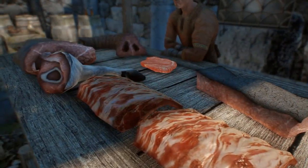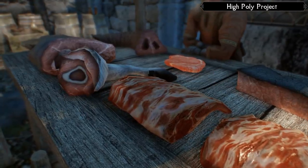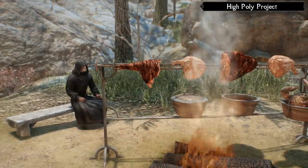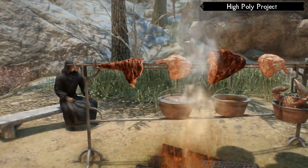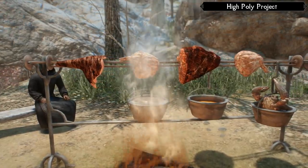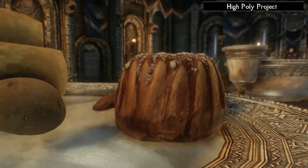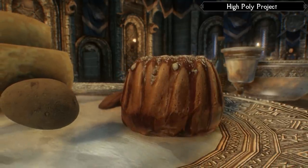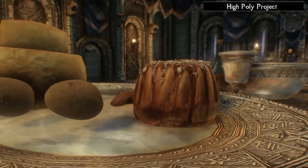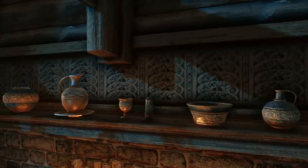On top of the other two mods, I also can't recommend enough the High Poly Project. This, in effect, does the same thing as the Static Mesh Improvement Mod, but for the objects it affects, it creates even higher quality polygon meshes that make for some truly next-gen looking items. Just take a glance at this sweet roll and tell me you don't feel immersed. The only catch is that the HPP doesn't address nearly as many items as SMIM. But since we're putting this one on top, we end up with the best of both worlds anyway.